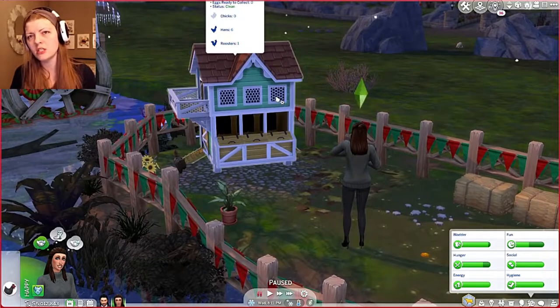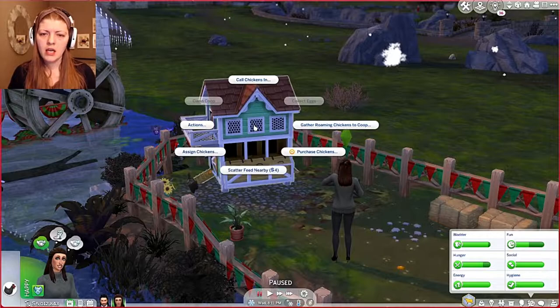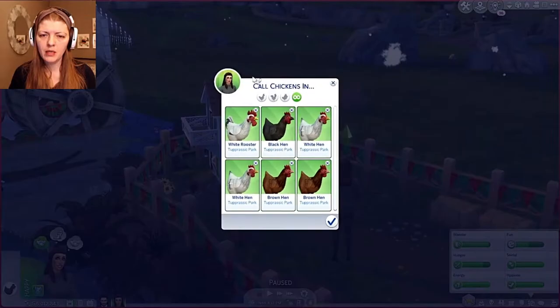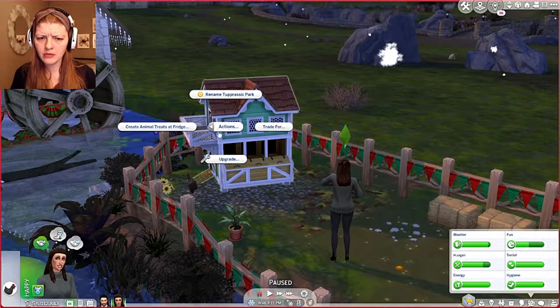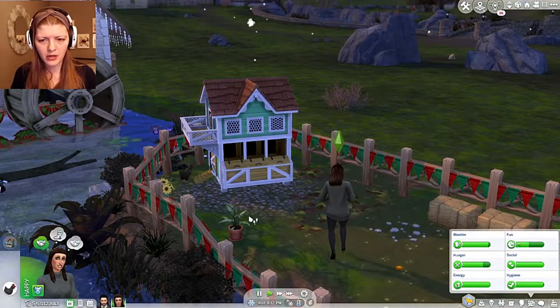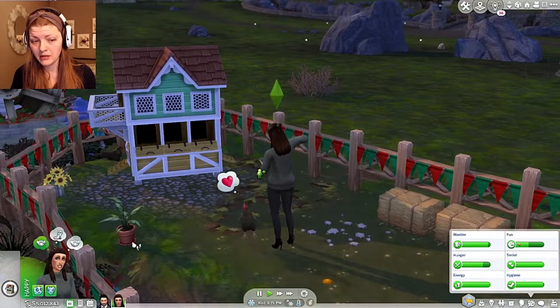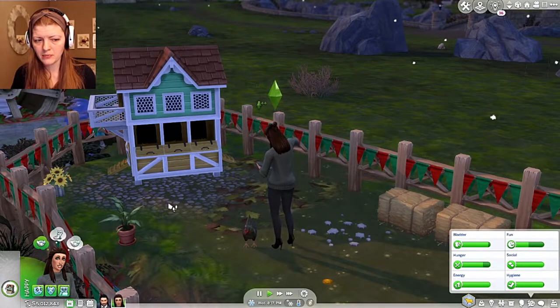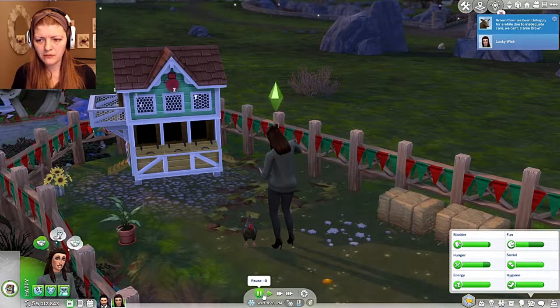Because she's a Super Sim and maxed out her handiness skill, I'm hoping this works. The hens are in here — actions, upgrade, instant upgrade kit. Is this a thing? Like do I not have to trade to upgrade this? Oh my gosh, it's actually going to upgrade it with the fox-be-gone and the feed and stuff. Let's see!